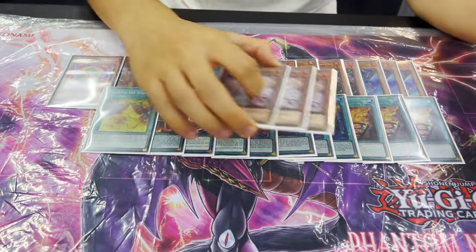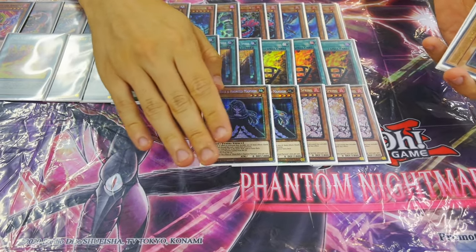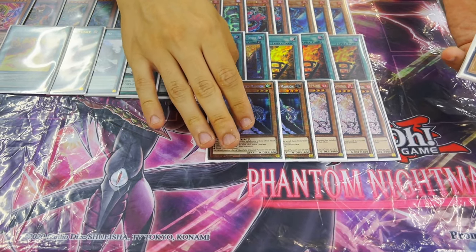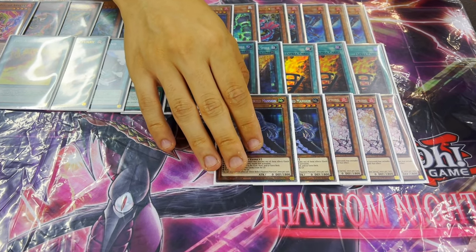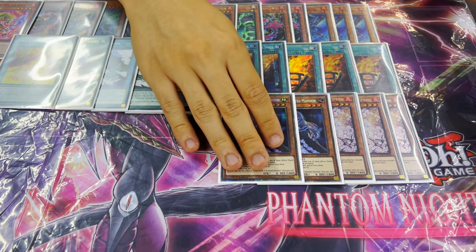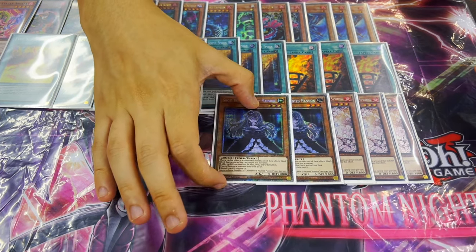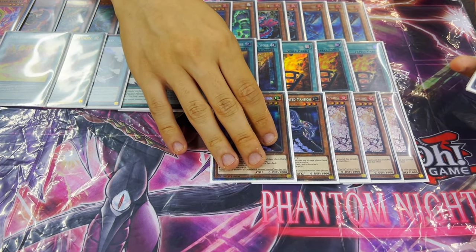Then for hand traps, I played three Ash. I played two Bell for this weekend because there's a lot of Lab at my locals, and I think it's also pretty decent versus Voiceless — you can hit their Dinamondo. In general, Bell's pretty decent regardless. You can also get spell the Flame Burge or Wanted, which is decent, and you can top deck this as your sixth card — it's also fine.